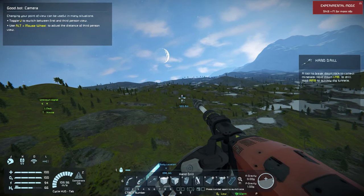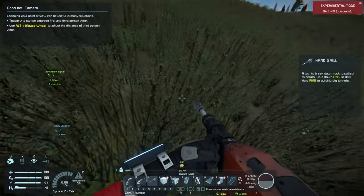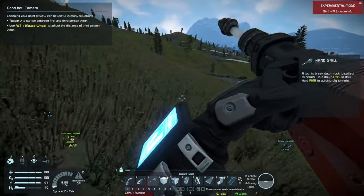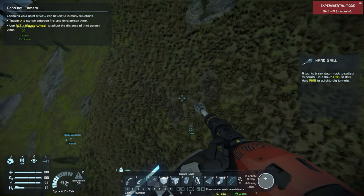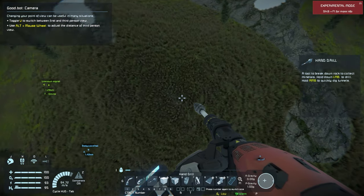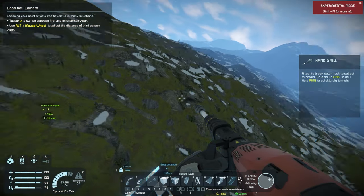I know for a fact I've got some iron here, but normally ores are in groups - usually more than just iron. Apparently all we have is iron at this location. Let's take off. You can see there's some gray patches here and up here - still probably iron. Let me get some altitude so we can look around.